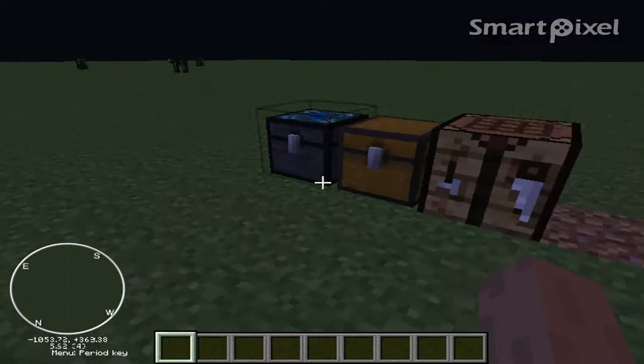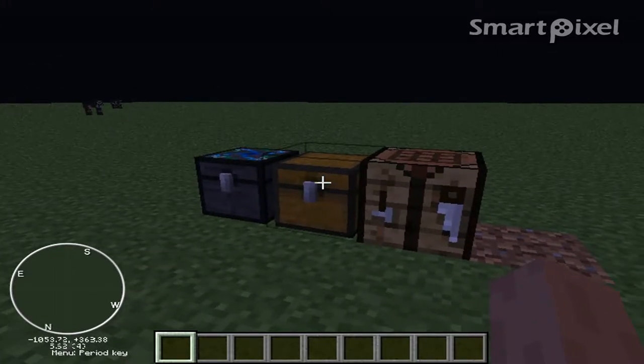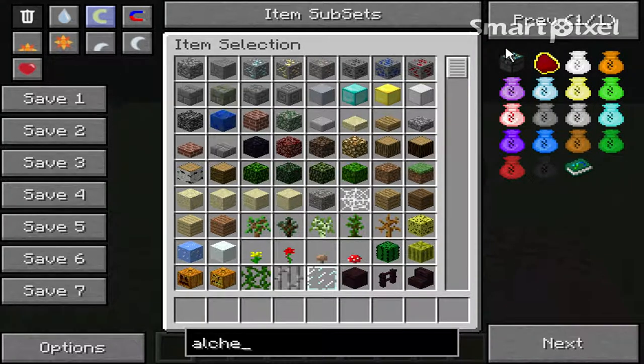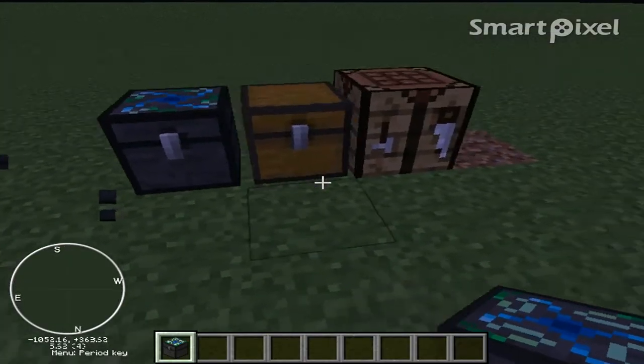What's up guys, Swagminer here and welcome to another episode of TechIt Tutorials. This is TechIt Tutorial number three. Today what I'm going to be showing you how to make is an alchemical chest — you can see two of them right here.